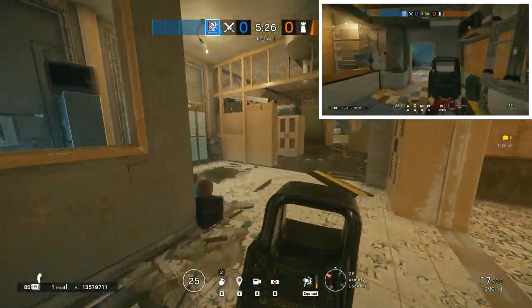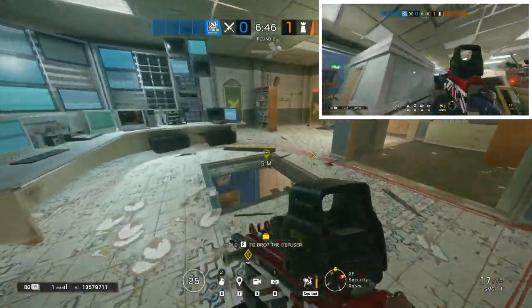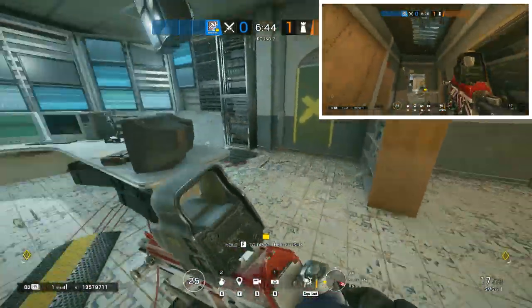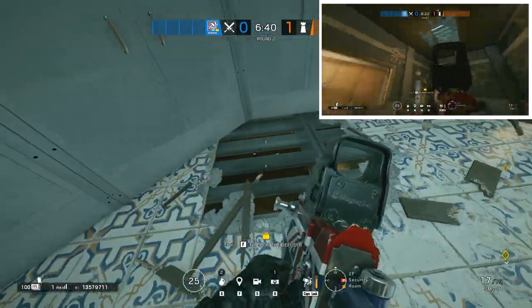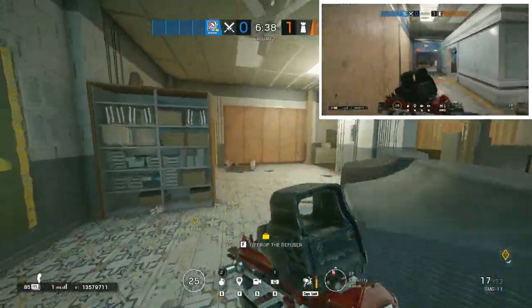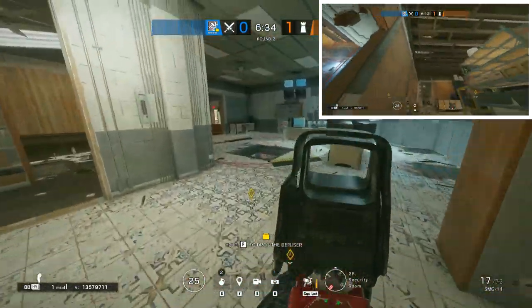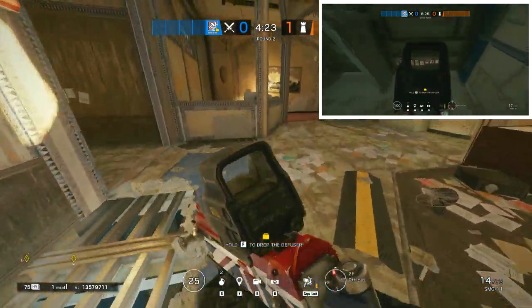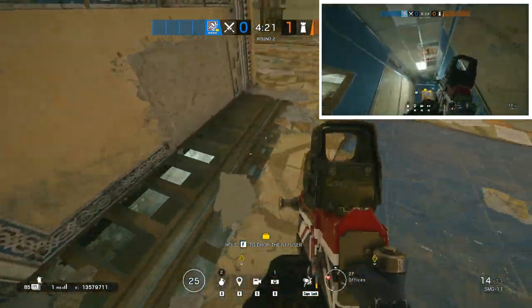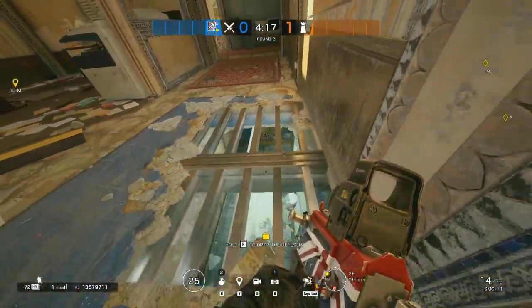Obviously, open the Cubby hatch if it's not already opened. For Customs attack, aside from opening the two hatches, you'll need to push out the player by the Jail, possibly destroy the Bandit charge, and deny the rotation between the main hallway and supply. For Tellers and Archives, you'll again need to push Smoke from the Toilet and possibly a player in the Hallway. Since the hatch is opened, you should be ready for the plant.